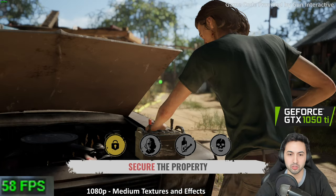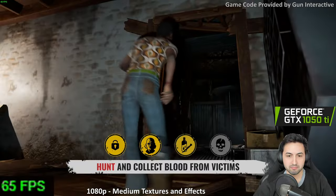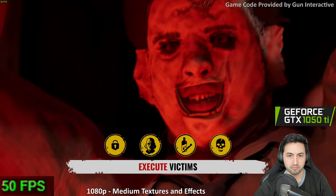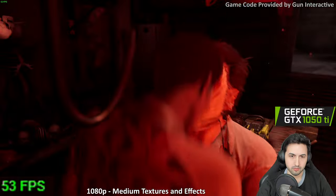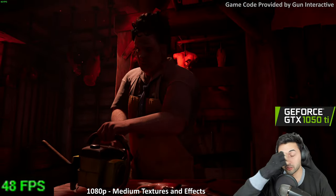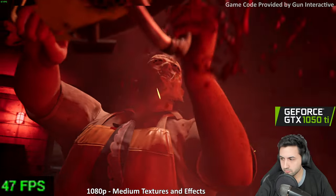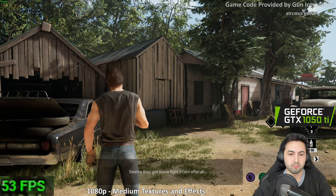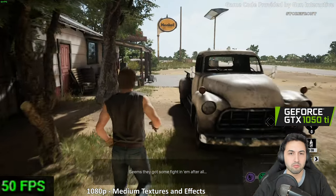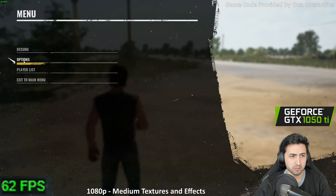Now it's daytime — that's awesome, I wanted to check that out. Secure the property — happily. Grandpa! For the 60 FPS target I'm probably going to use FSR and be done with it. Here's Johnny! Medium settings have some limited draw distance — let me increase that a bit. Let me see if I can hit over 30 with these settings.